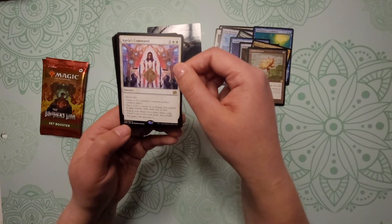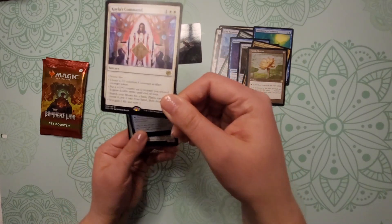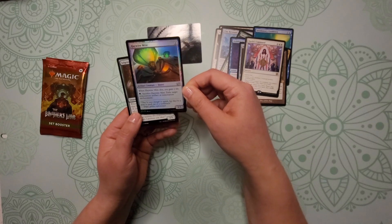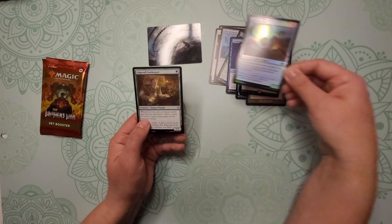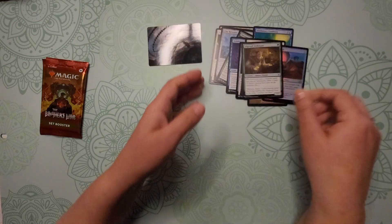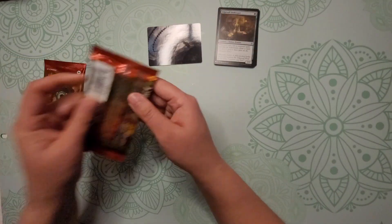Kayla's Command — this is our rare. Always my favorite — foils. We've got Haywire Mite, uncommon foil. And last but not least we have our Hedge Wall Innkeeper. Not bad for pack one! All right, let's get into pack number two.